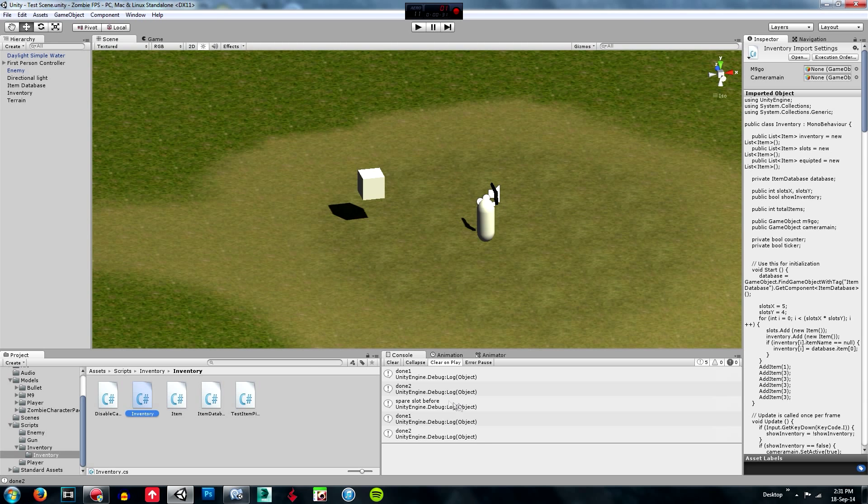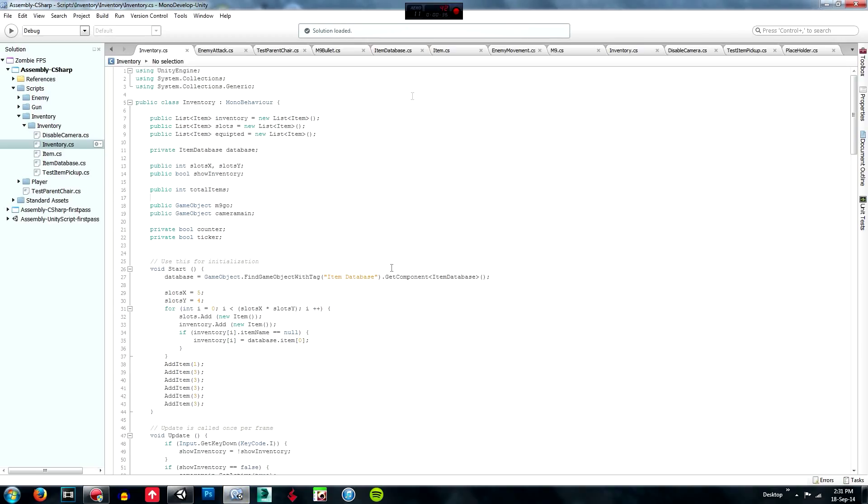First of all we are just going to go into the inventory script. I have already updated the script and I am just going to have to go through it because I forgot to duplicate the script before I started editing it. So I'm just going to go through the whole inventory script and you guys can start from scratch if you want, or just go through and make sure you edit everything. I apologise about that.